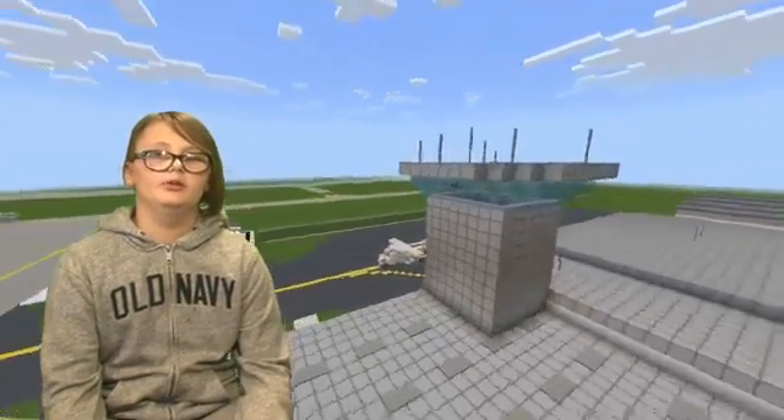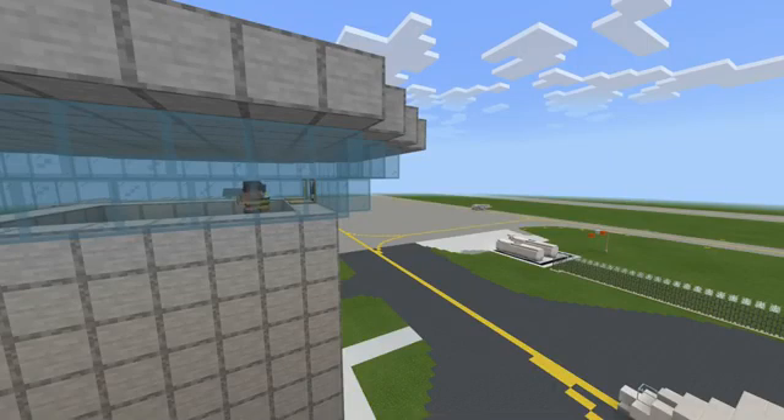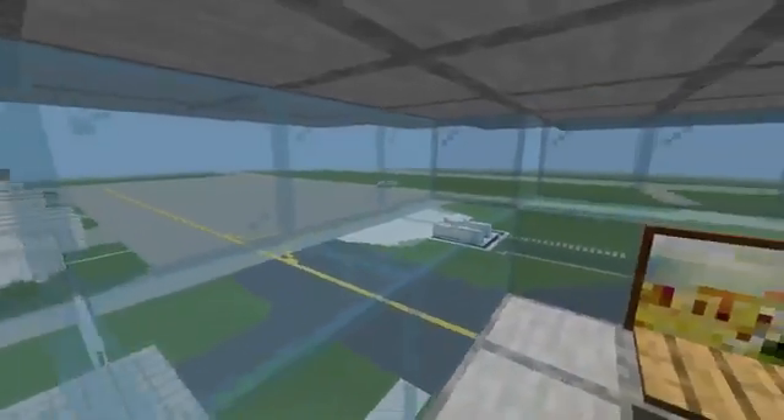Now that our passengers are taken care of, we can tour the airport. Our first stop is the control tower. This is an added feature that will make our airport safer and ready for expansion. To the north you can see hangars. To the east you can see the runway and the fuel stations.